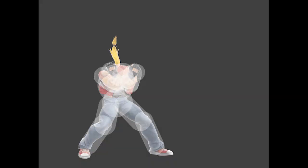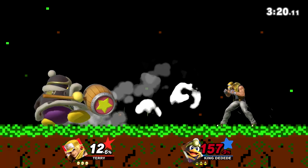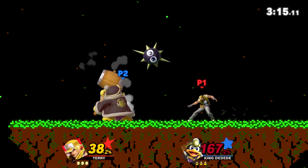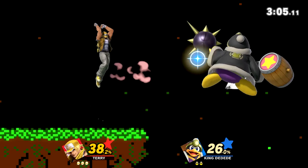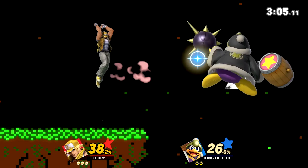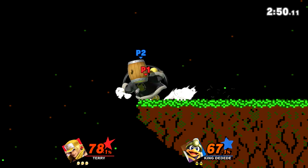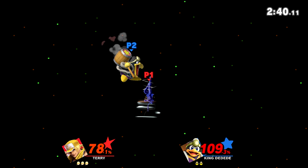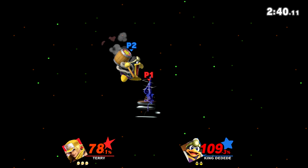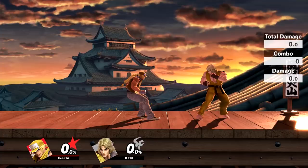Next up we have Burn Knuckle, one of Terry's best burst options. It does so much damage, it's quick, and it's a kill move at ledge — it kills around 80-90% depending on rage. You can confirm it out of down tilt, nair, or dare. The light and heavy variations deal similar damage; what differs is startup frames. Light Burn Knuckle has fewer startup frames but travels less distance, making it the one to use for down tilt confirms since the heavy variation gives your opponent time to escape.